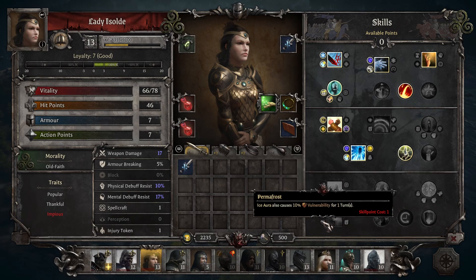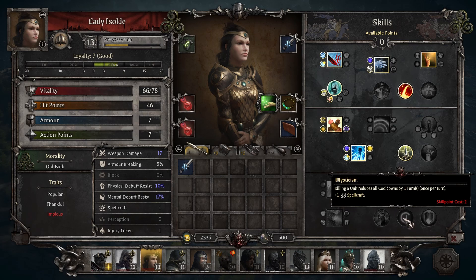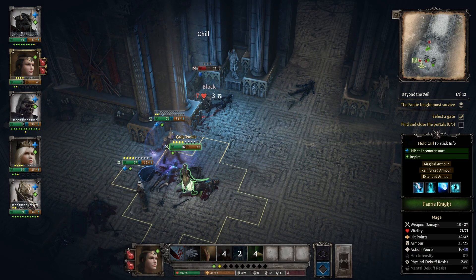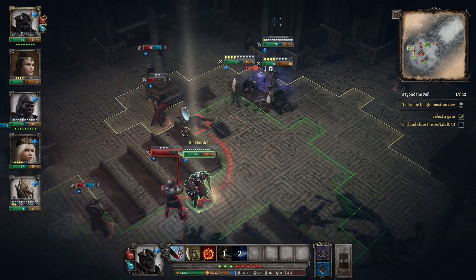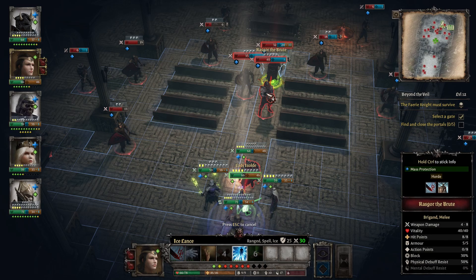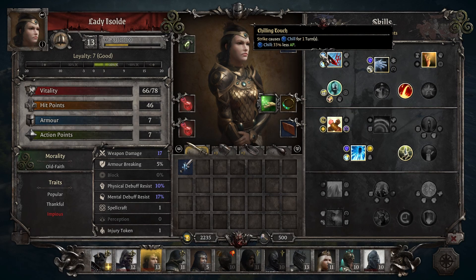Lady of Isolde does have some weaknesses to consider. You must unlock Tristan, complete all of his events, and then revive her from the crypt to bring her into your party. It was definitely past level 10, so I consider her a mid-to-late-game hero. Also, she has the Empires trait, which lowers her loyalty by one every time a Christian decision is made, limiting your ability to keep her loyalty bar maxed. Finally, I consider her to be vulnerable in melee combat. Without abilities like Ice Shield or Teleport, if Lady of Isolde gets surrounded she's kind of stuck. Many enemies can still attack even when chilled, so I don't think Ice Aura is enough to compensate for the absence of the other abilities. You must use extra care when placing her on the battlefield.